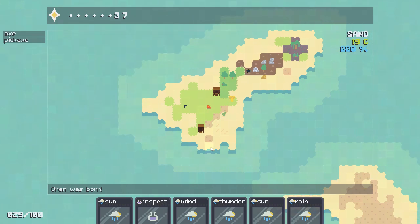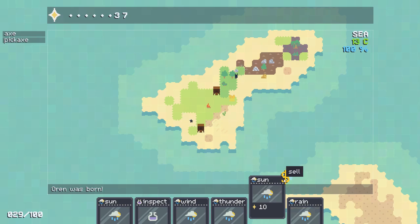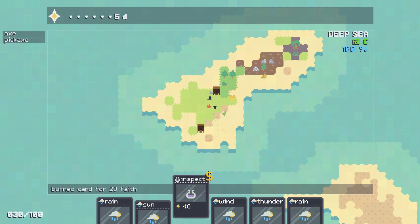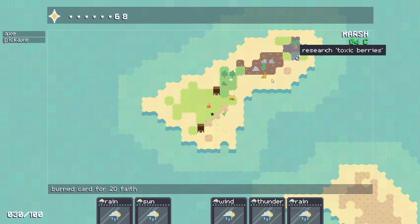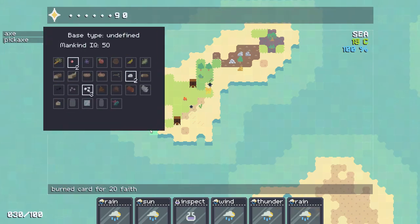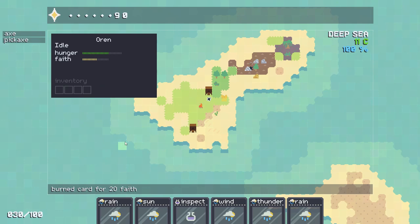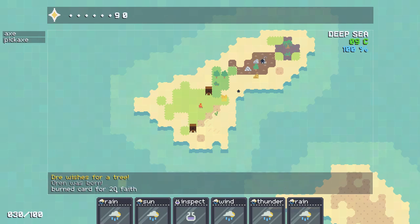What we can do is we can make these go away. We got two suns — let's squander the sun and do an inspect. But we can inspect the... oh, toxic berries. What do you guys want? A tree and nothing else. Oh, he made a pickaxe — so he's going over here and making some rocks.